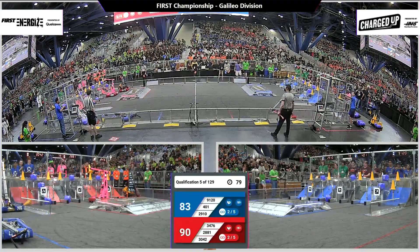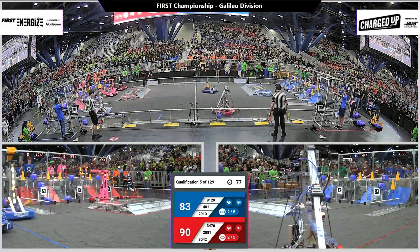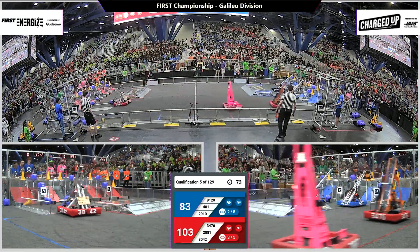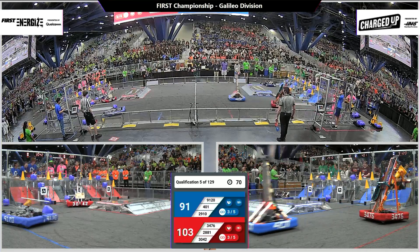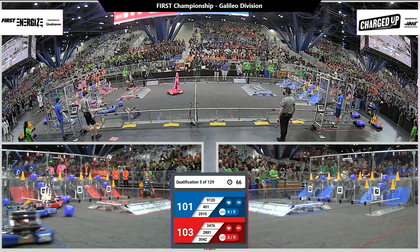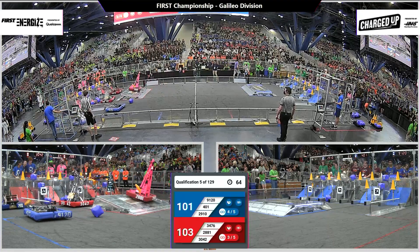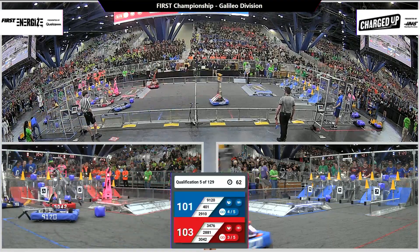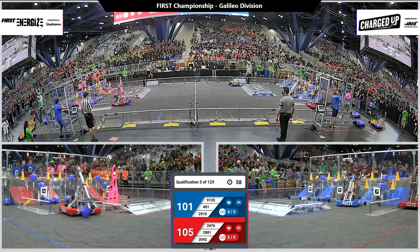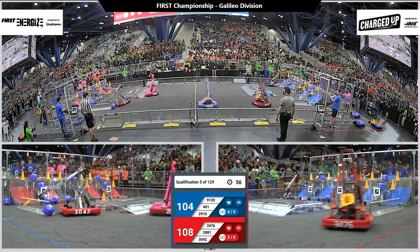That's one robot on the charge station at the end of the match. 34-76 Code Orange going over, grabbing a game piece quickly from their double substation. Alliance partner 2881 Lady Cans going up and over the charge station — the hard way — to their grid. It's a two-point match, 103-101. Red has a very slight lead.